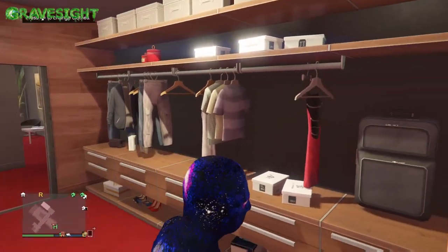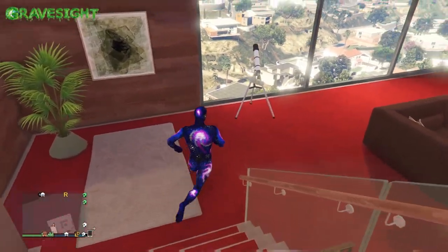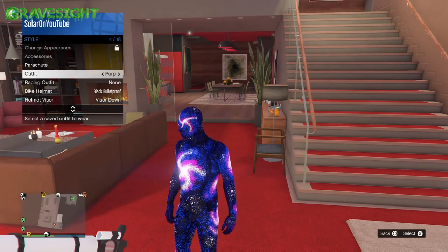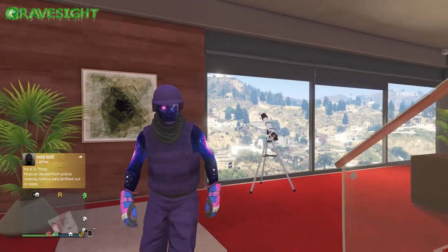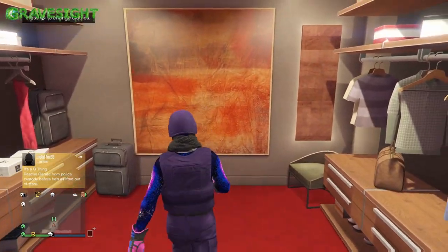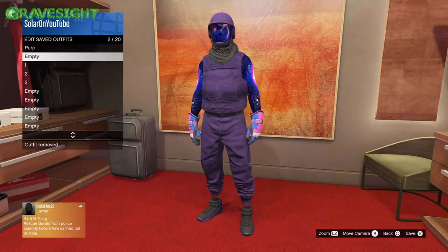To get the mask, we're gonna choose the galaxy top real quick. Then we're just gonna run by the telescope again, press right on the d-pad, pop open our interaction menu, go into style, go into the outfit we just saved — walk away, bam. There we go — a pretty sick looking purple modded outfit that you guys can copy.